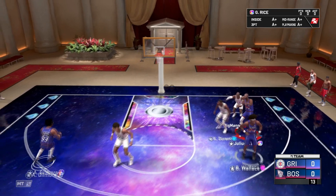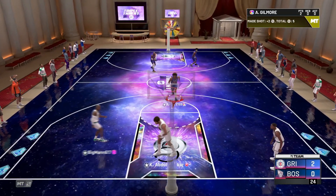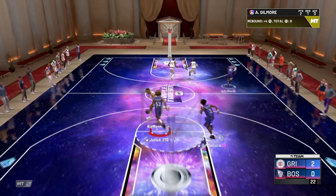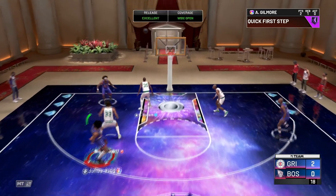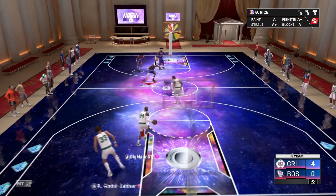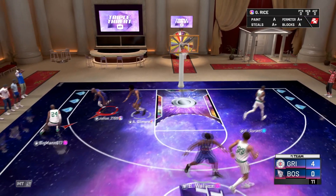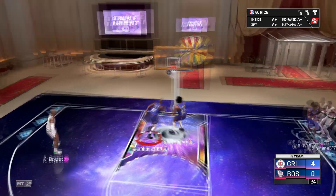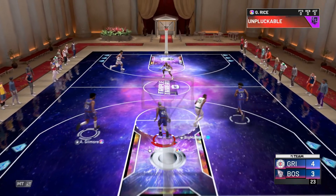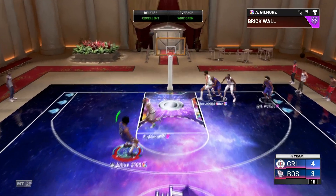Ben Wallace almost comes through to steal that oop. Glenn Rice picks it back up. Artis Gilmore gets the hop and the dunk — his slashing ability in the post is going to be prime. Literally the only thing this card cannot do well is shoot. We get the mid-range and green it in the face of Kareem Abdul-Jabbar. I've always liked Artis Gilmore's release even without Quick Draw, so with Quick Draw I'm definitely going to love it. Artis gets his matchup switched and the corner white doesn't fall.